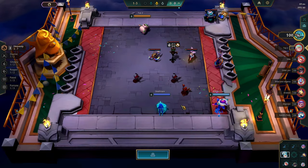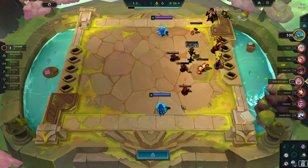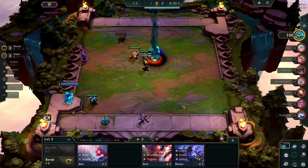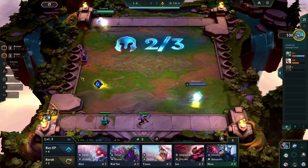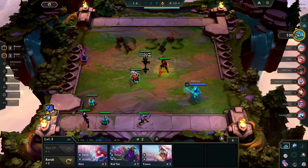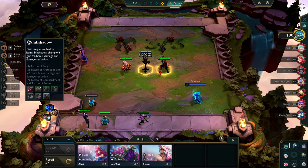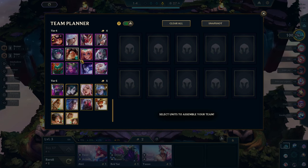Let's see what the others have. This guy has fortune emblem, another fortune emblem, another fortune emblem. I'm the only one with an ink shadow emblem. I have a build in mind that I want to try out — yeah, I have a build in mind. So we go...